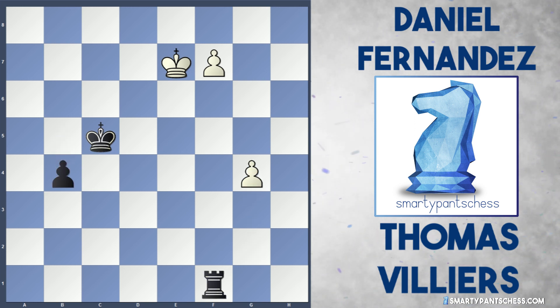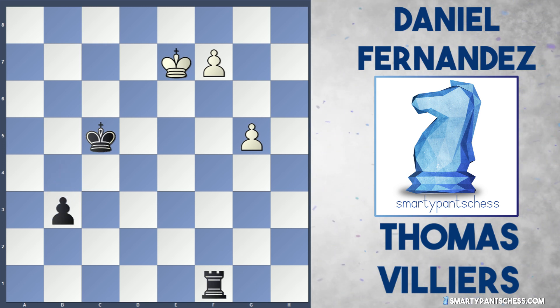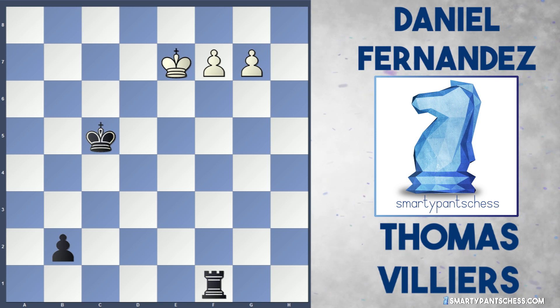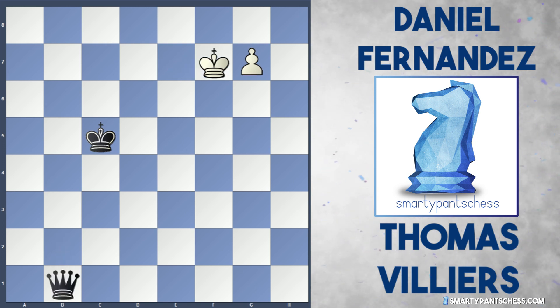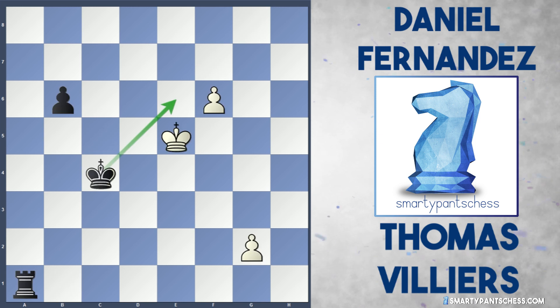In the game: b5, g4, b4, g5, b3, g6, b2, g7. It says rook f6 in the game, but I imagine black just took on f7. And if the king takes, both sides get a queen — this is just a dead draw. So in this position, king c5 was an incredible blunder.